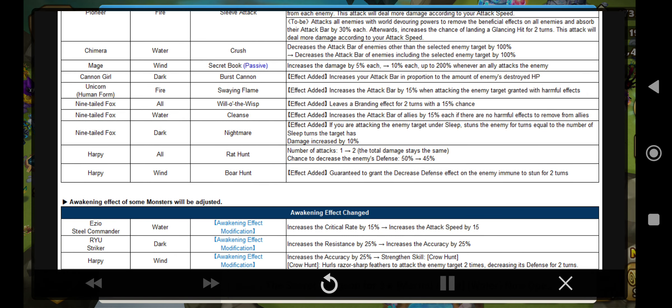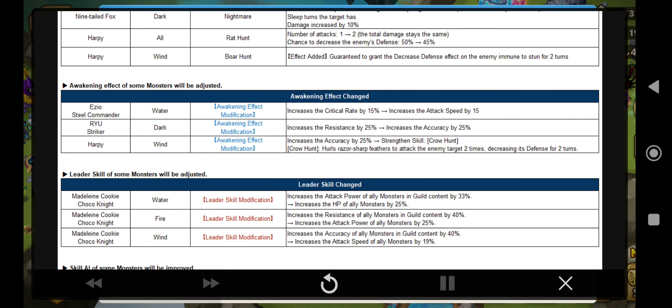For the wind Harpy, first of all, the number of attacks changes from 1 to 2. The chance to defense break goes from 50% to 45%, but since it attacks twice, you can apply defense break more reliably. Bear Hunt effect: it now guarantees a defense break if the enemy is immune to stun. The Giant boss is immune to stun, so the wind Harpy is guaranteed to defense break the Giant with no resistance. This applies to the mid boss as well. The Harpy's awakening effect also changes from 25% accuracy to a skill strengthen, so she defense breaks while attacking the enemy twice.